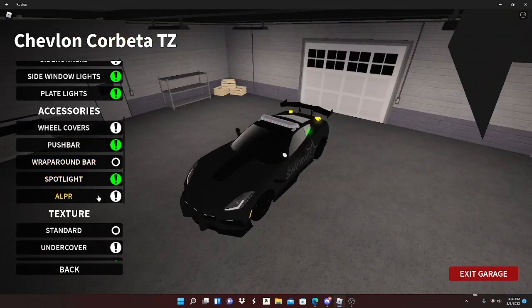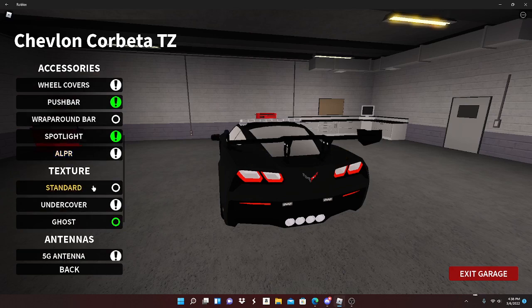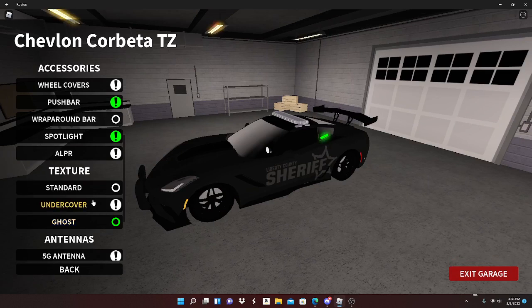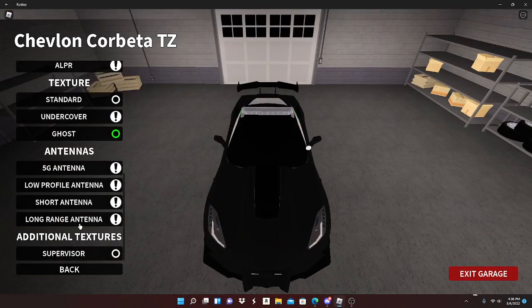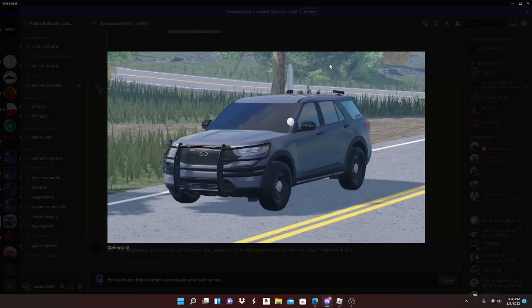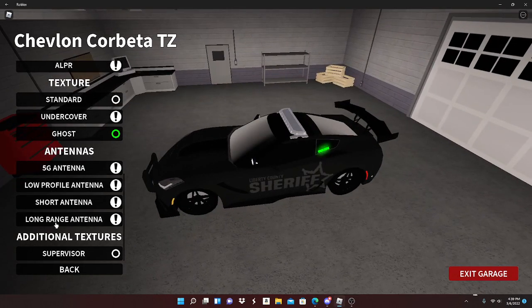Spotlight: you can choose to have a spotlight or not. Then your cameras — let me zoom in so you can see them. I think they're cameras so you can see who's behind you or get someone's license plate. Your texture: I have ghost on right now, but you have undercover, the pass texture, or just regular standard texture. Antennas: you can have the 5G antenna — if you go back to the announcement you can see the antenna right there, which is pretty cool. You can choose how you want your antenna; I think it's very neat and professional because it's like you're sending signals back to dispatch.